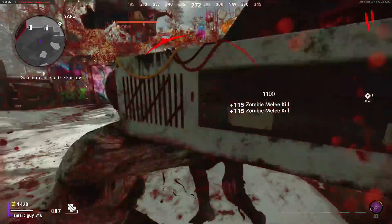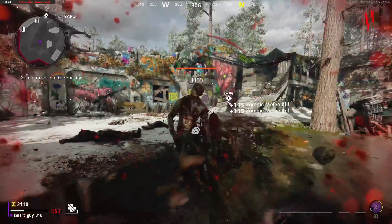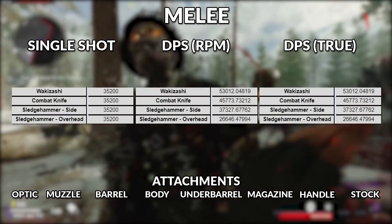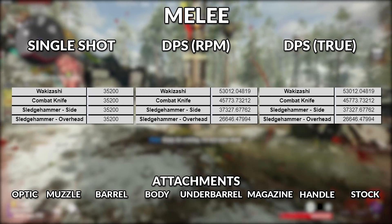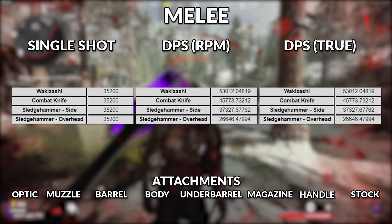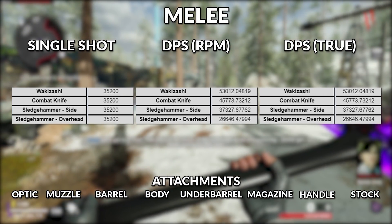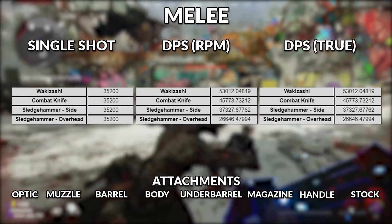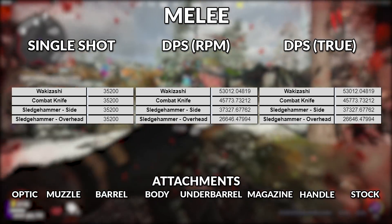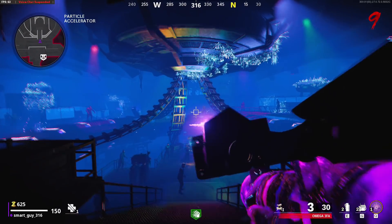Before we talk about wonder weapons, there are two more categories to cover. First, melee weapons — they aren't really that crazy because they all deal the same damage per hit. The only thing that separates them is the animation swing time, which causes DPS times to be slightly different. They should arguably have different damage numbers — the sledgehammer since it swings slower should deal more damage per hit — but that's just not how it works.